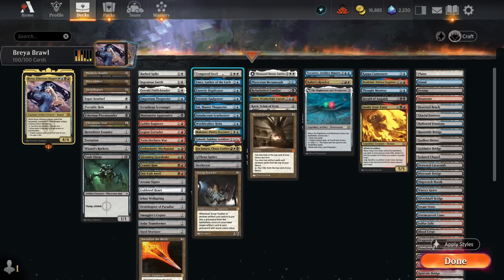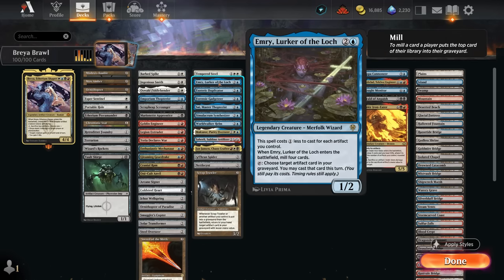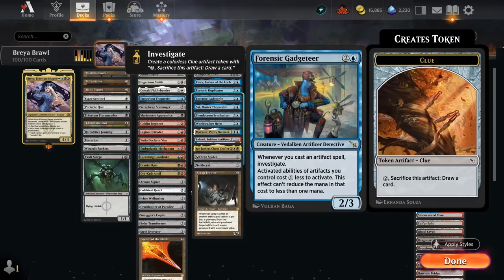At three mana there's Tempered Steel, giving our artifact creatures plus two plus two — essentially six extra power and toughness just from Brea's tokens. There's Emery which we can usually play for just a single blue and can start recurring artifacts out of our graveyard. The Duplicator can generate a bit of card advantage, though it's kind of slow. Then there's the Gadgeteer discounting activated abilities of artifacts, making it easier to activate Brea and some of our other effects like the Clue tokens we can generate.